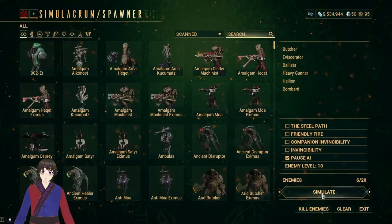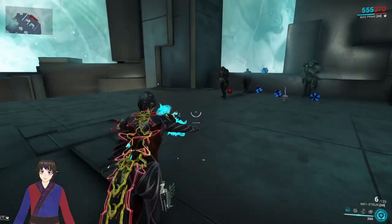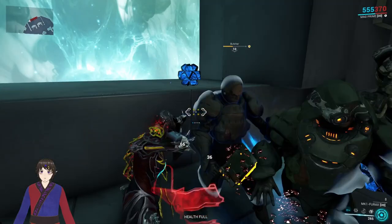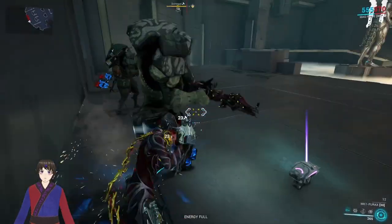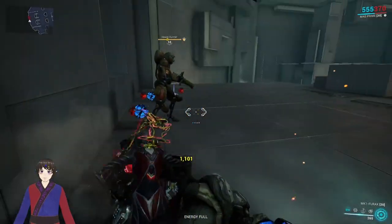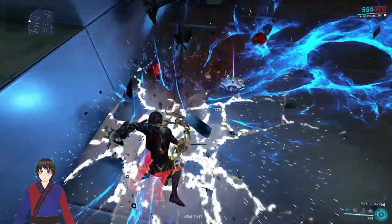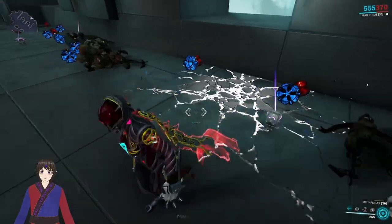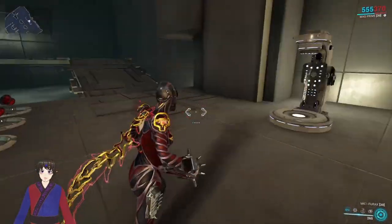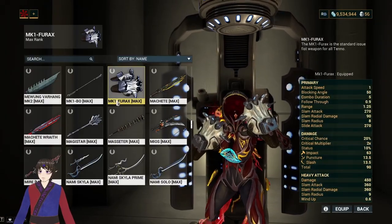Onto the melee — the Mark 1 Furax are fist weapons, good for if you just want to punch stuff. Completely unmodded and without any stances they're not that good, so heavy attacks are the way to go. Slam attacks aren't too bad either. It doesn't have that much range, which you wouldn't expect a fist weapon to have either.